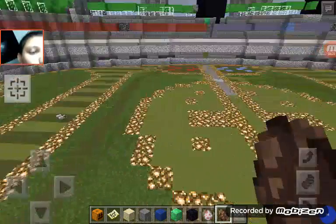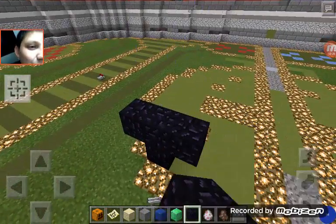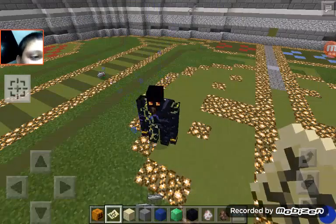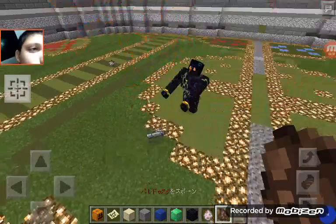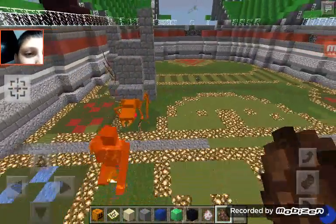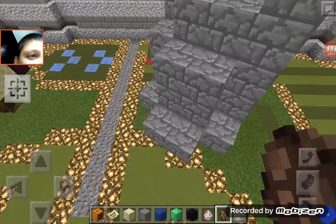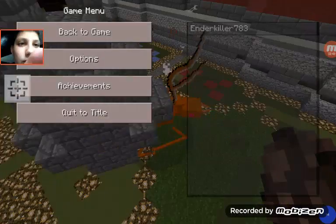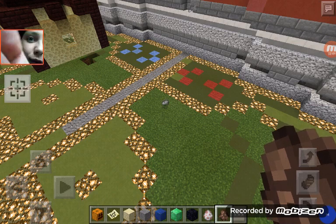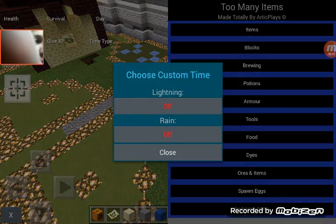He exploded again. I think he'll defeat the Obsidian Golem no problem. Oh wow, that was insane. He exploded again — going down to the wire. Disadvantage for both the Obsidian and the Emerald Golem. Let's turn off the rain since it's making him explode. Yup, it stopped.